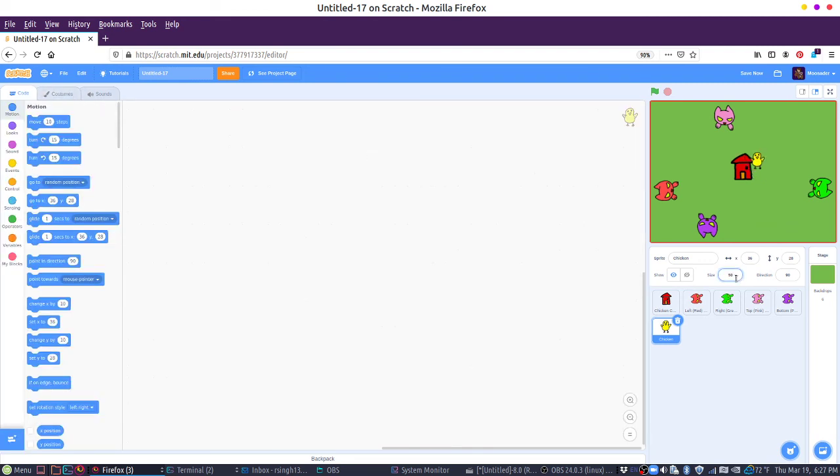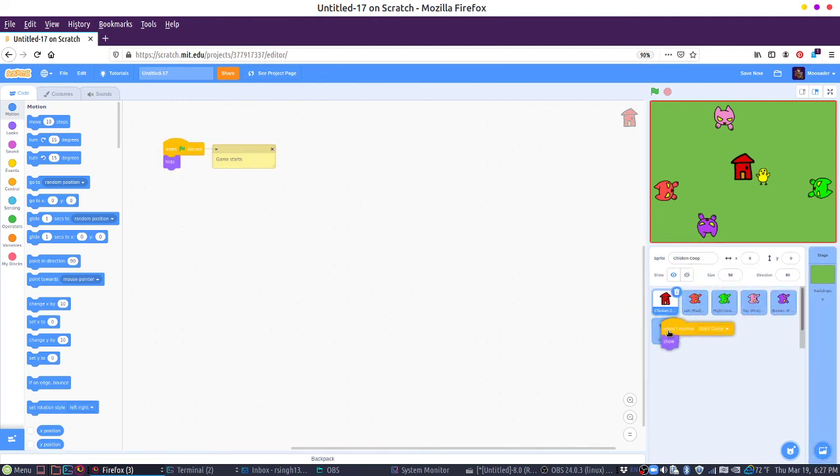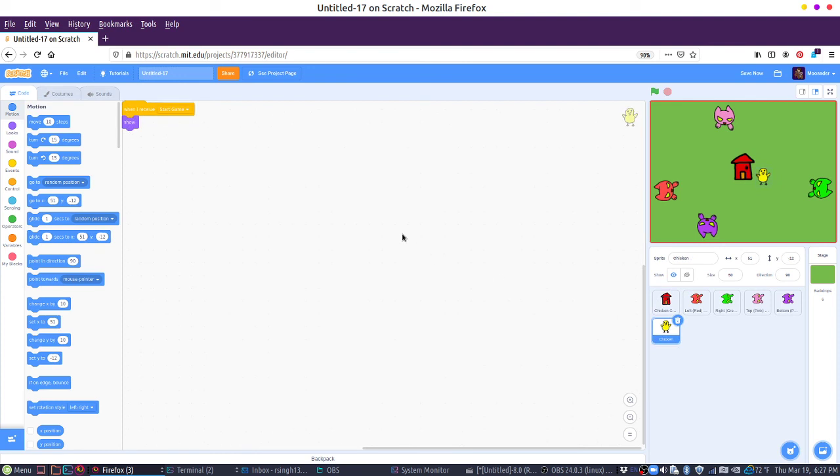It needs to be smaller than that — so let's try 50%. So we're going to have to also do this flag thing. When the game starts, chicken should be hidden. And when the game starts, maybe we shouldn't show the chicken because we don't want it to appear right away. So it'll be hidden. And we don't have anything when we start the game — no chickens are on the screen at first.